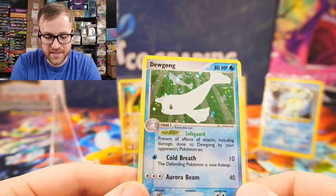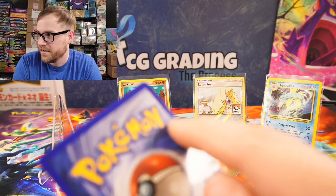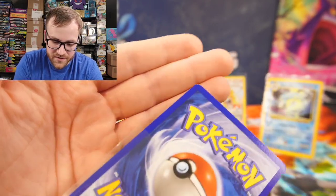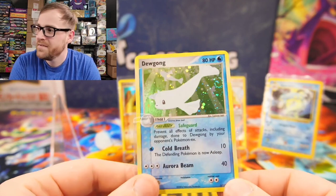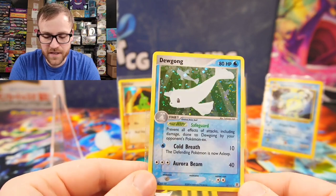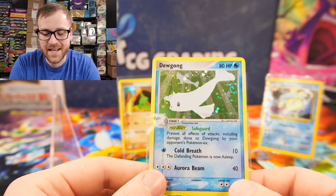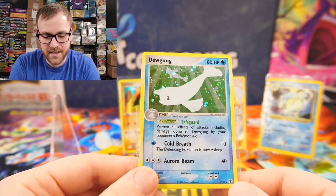If it were in better condition, I would probably send this card in to get graded because it looks so good. EX Fire Red and Leaf Green is just a crazy popular set. There's a little bit of a bend on the card — actually two bends — plus that big heavy scratch. So it's definitely not the near mint condition they listed it as. But even paying $5, just the overall eye appeal from the front is really good, and I think somebody would pay more than $5 if I were to try and resell it. I'm going to put this one into my personal binder because it's so cool.